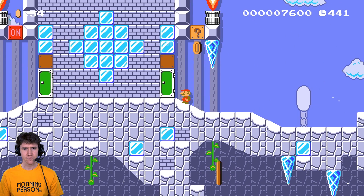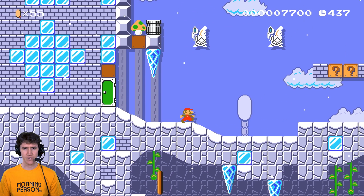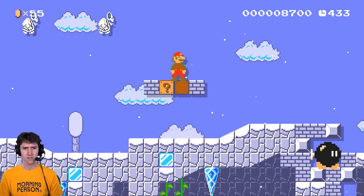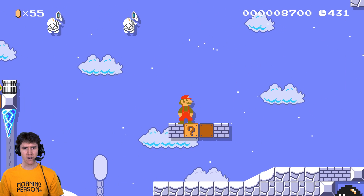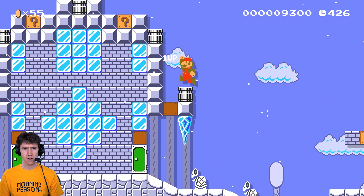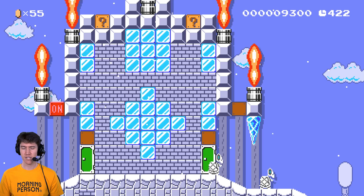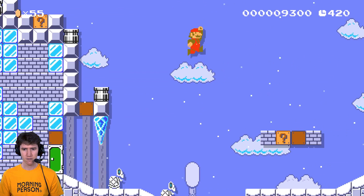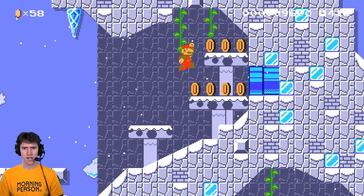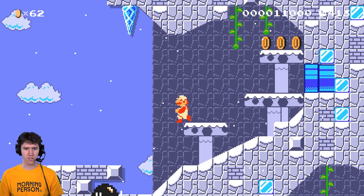It takes us to the other side. Trying to be careful not to get killed. Something up there — I don't need more red coins now. Can't go to the left, so it's not like we could have skipped things. I need a... that'll work. I was gonna say a Koopa, but this is fine.